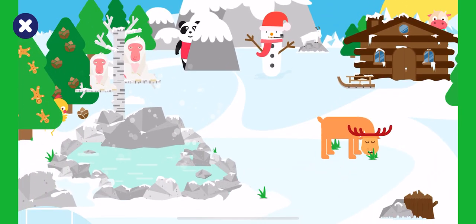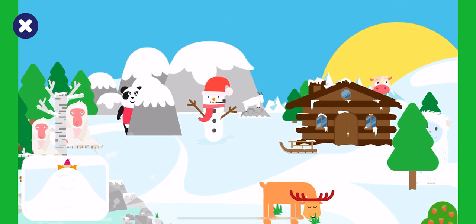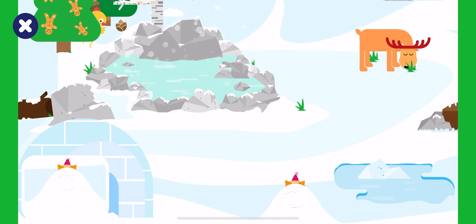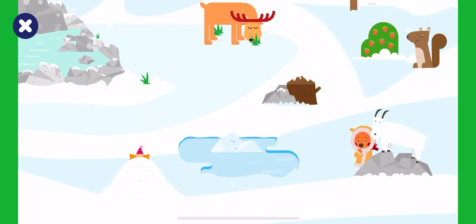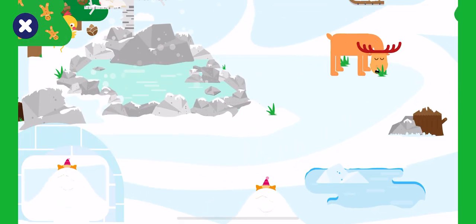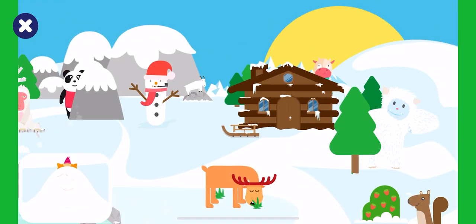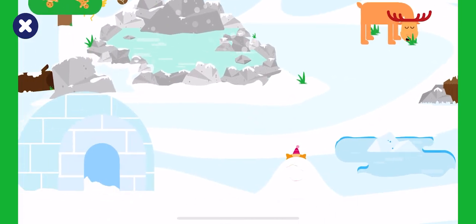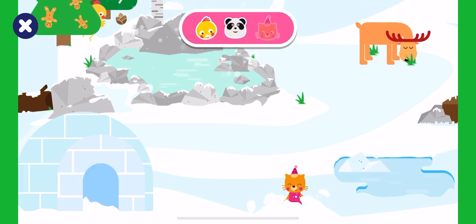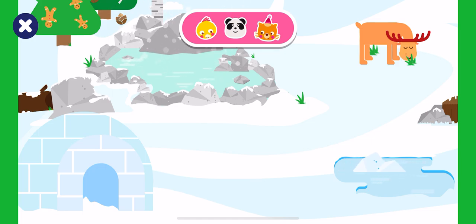Gingerbreads. Can you find Lisa? Lisa is under the snow. Search for Lisa. Yeti. Find and tap on Lisa. Correct! Well done, you've found all your friends!